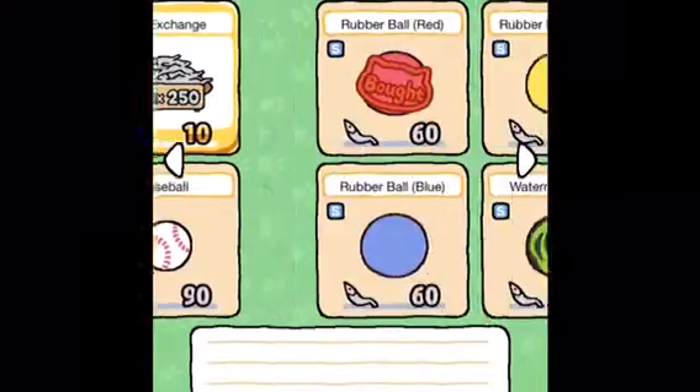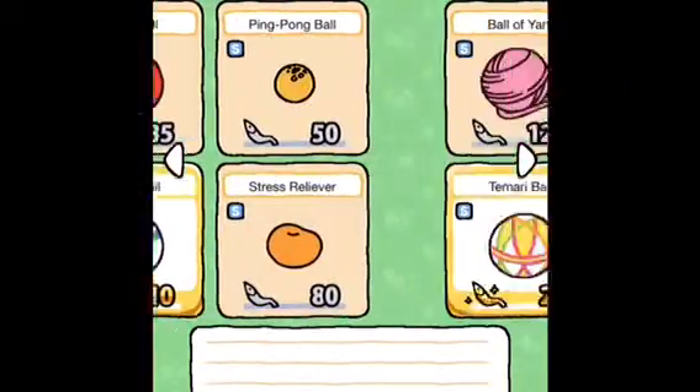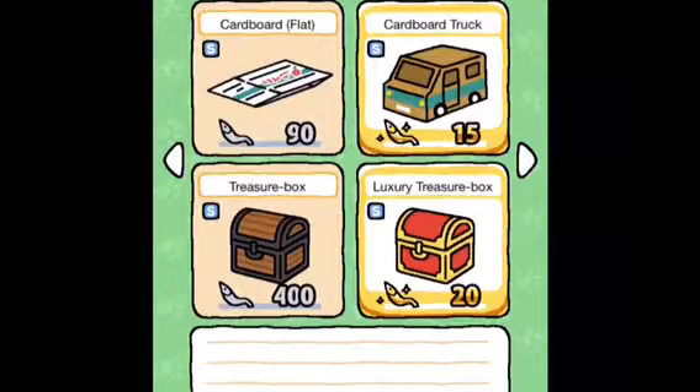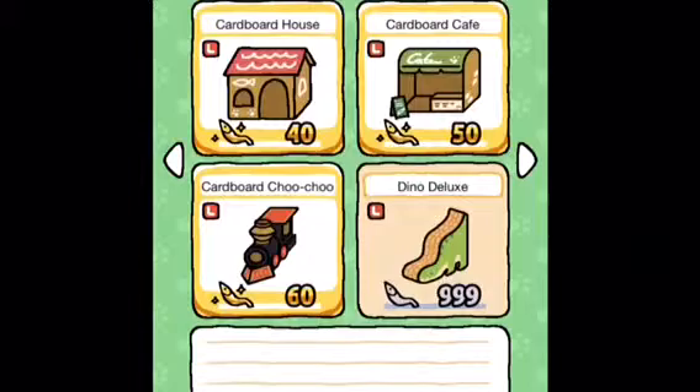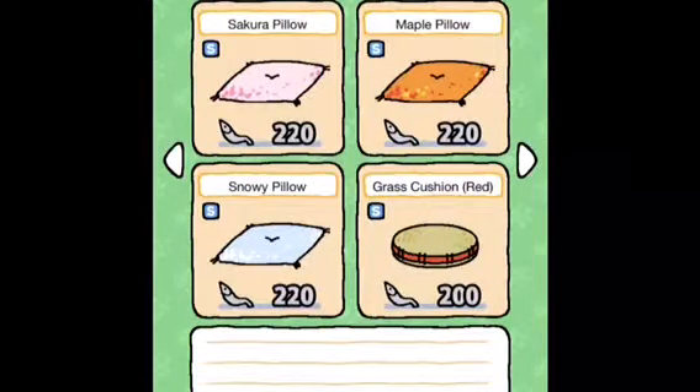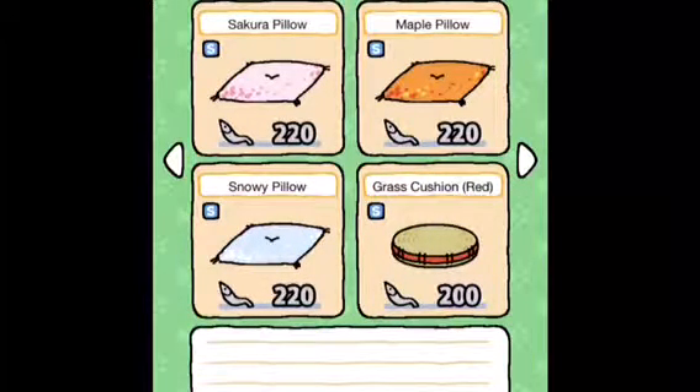Let's turn the page. I'm not sure what I want exactly. I really like these cardboard boxes though — like the cardboard truck, the cardboard house, the cardboard cafe, the cardboard juju, and the dino deluxe. But I really do not have enough money for those yet, so when I get more money I will definitely get one of those — or maybe all of them eventually.